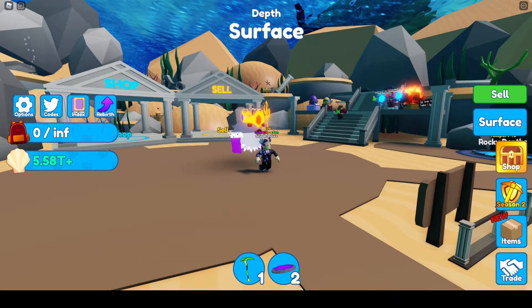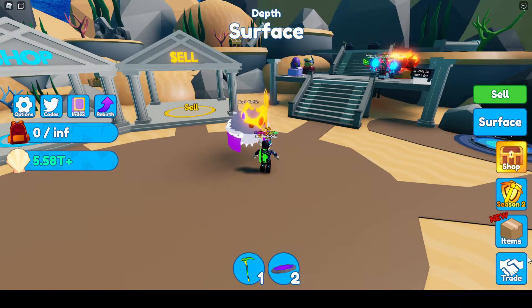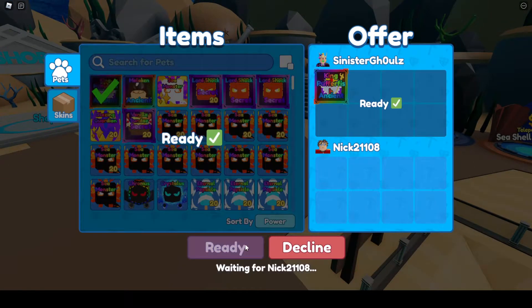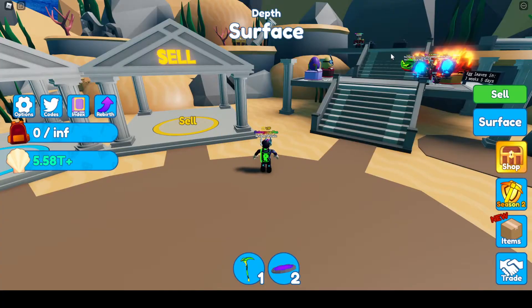I guess he will be in the thumbnail — in the eggs. There we go, we have our thumbnails. So we are going to enable our trading. Gonna send him a trade request. If he accepts, we're gonna give him back his Pufferfish. There we go — and he has his King Pufferfish back.